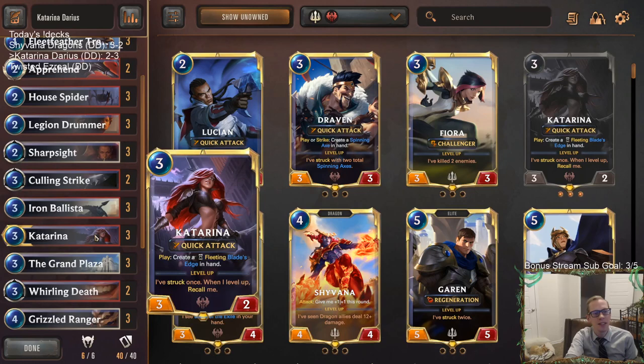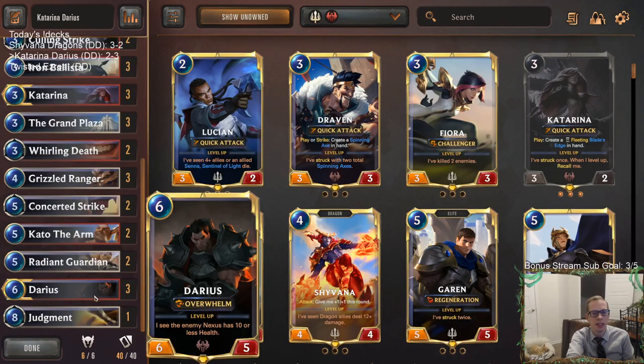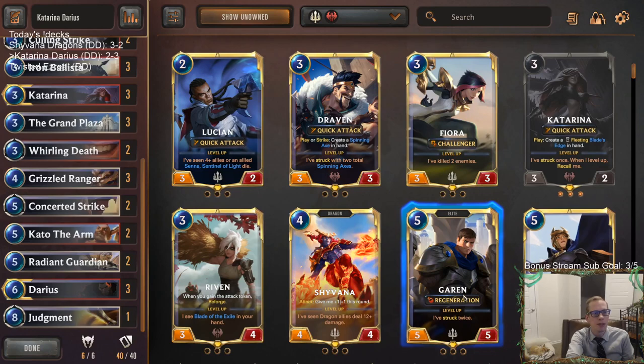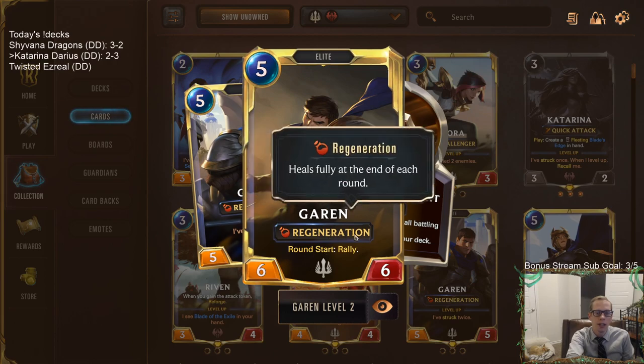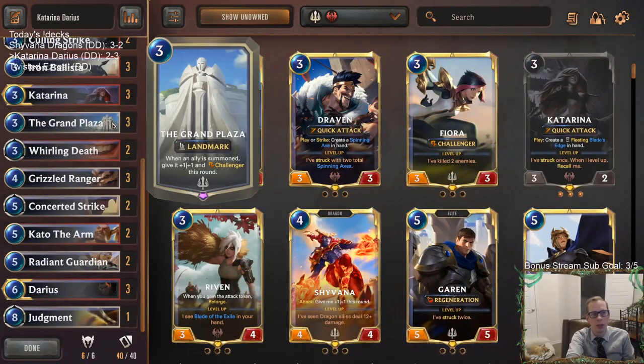I was pretty impressed with our Katarina deck. Yeah, these were good close games — we went 2 and 3. Katarina plus Grand Plaza was awesome. It did look like our top end wasn't that great — Apprehend isn't really that good of a card. If you want to play the best deck possible, don't play Apprehend. Darius is good with Apprehend, but not going to be as good as some other champions. Maybe the best version of this kind of deck is playing Garen instead of Darius, or Quinn — these champions work really well with Grand Plaza.